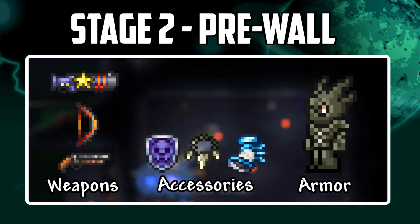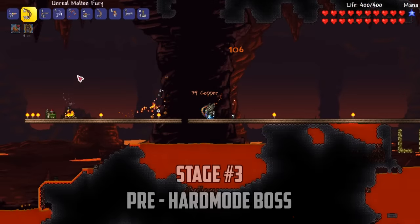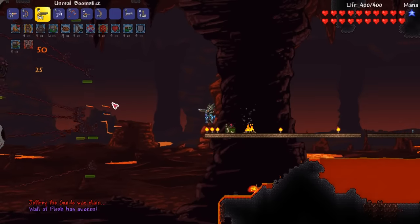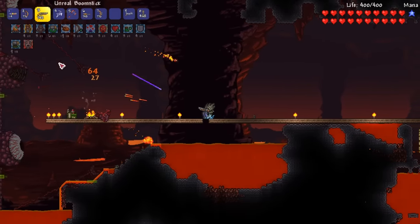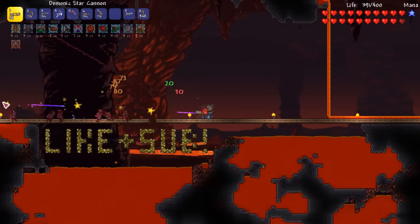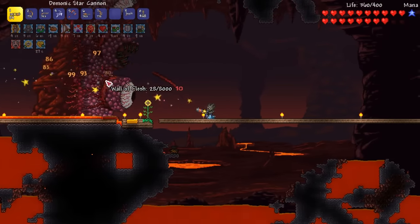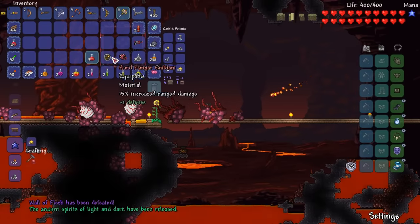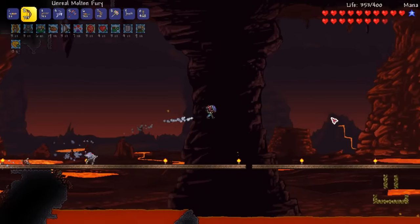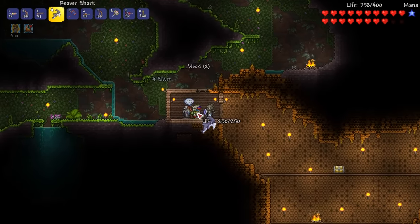With our ranger as strong as they can be pre-hard mode we make our way to the underworld to challenge the wall of flesh. This stage was a lot faster than our first one but we got significant upgrades with our necro armor and obsidian shield. After making a short runway I hurl the guide voodoo doll into the lava and summon the giant wall to start stage 3. With the witch doctor moved in I make my way straight to the jungle and purchase a pair of leaf wings, which will give me much more survivability against the upcoming mobs.